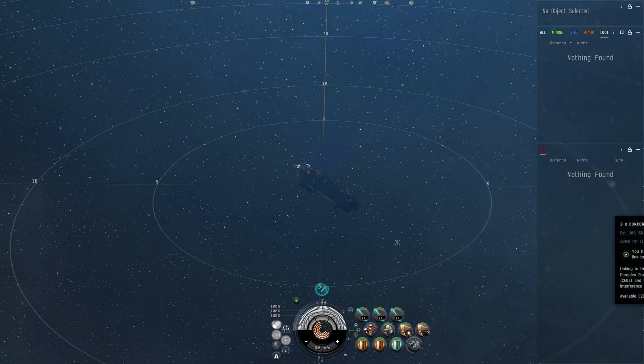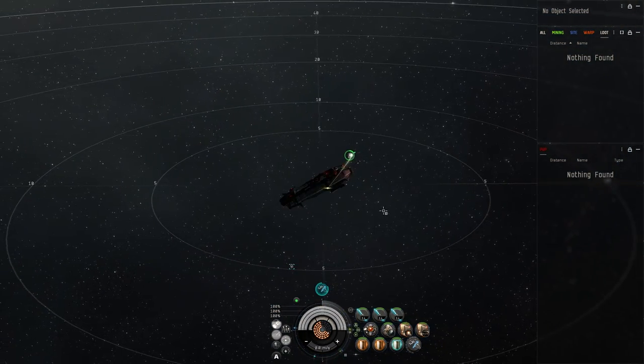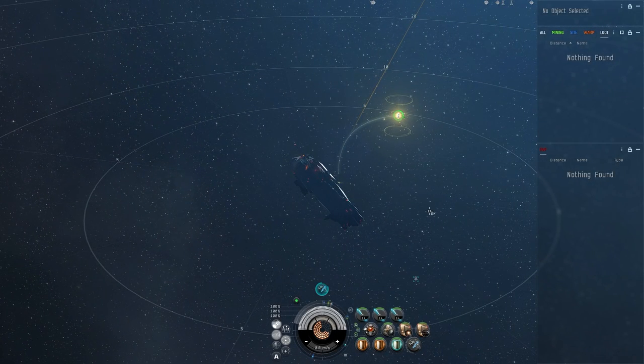To get started, just right-click and launch for self - it does require Anchor III. It'll shoot off and takes about 20 seconds to activate.